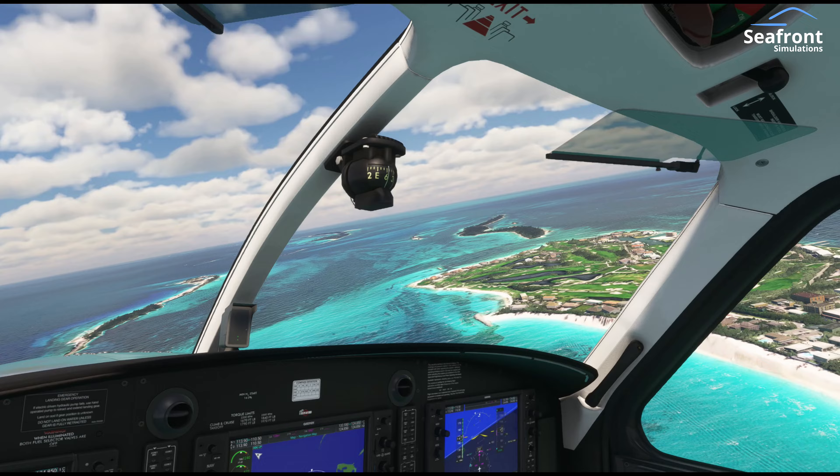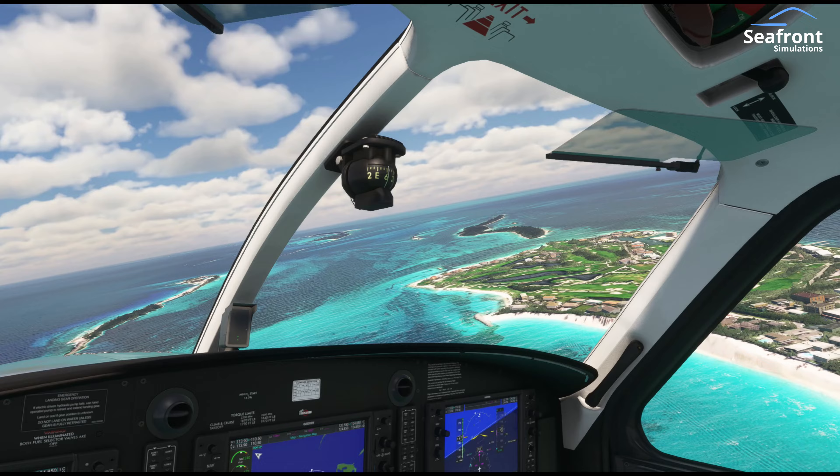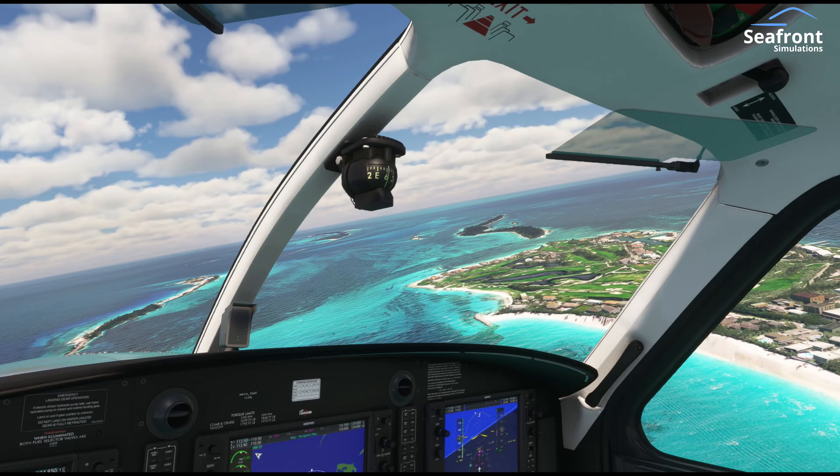Nassau Approach, Delta 1770 Heavy is passing 9,800 feet, climbing 12,000 feet. Delta 1770 Heavy, Nassau Approach, QNH 29 decimal Niner 2, radar contact, continue.